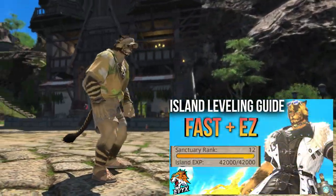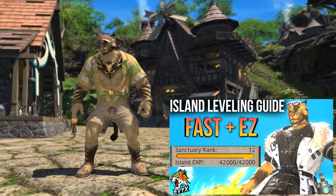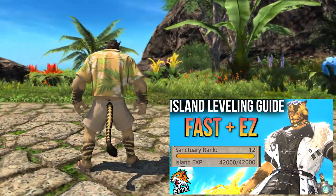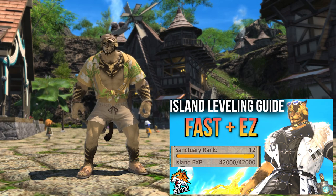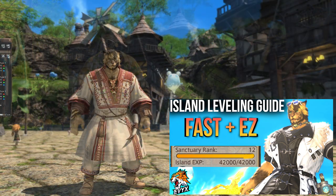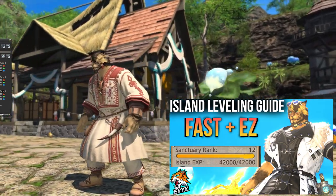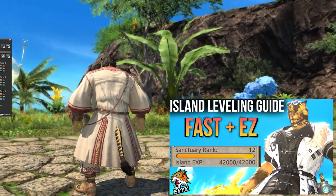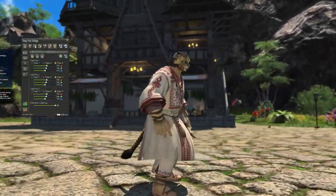I did a leveling guide with my exact technique for how to level very quickly and with extremely low effort — literally pressing two buttons — in my leveling guide video that I uploaded yesterday. The link is going to be in the description and pinned comment. The first and second sets, the Isle Vacationer sets, can be purchased after rank 12 for currency from the vendor in your cozy cabin.